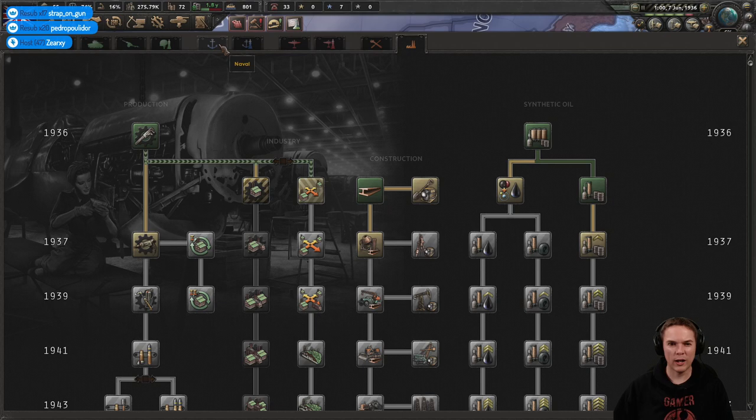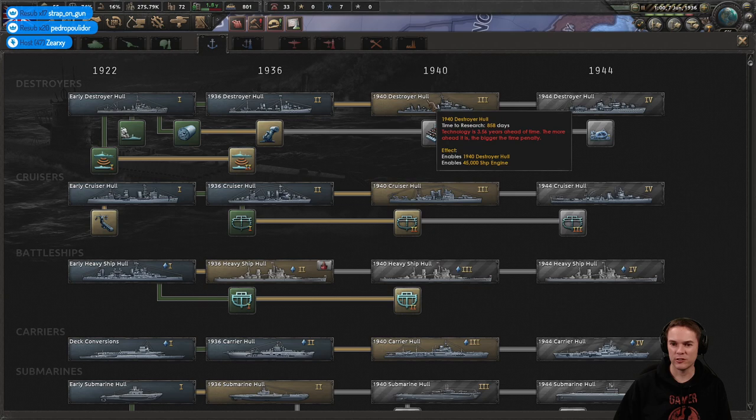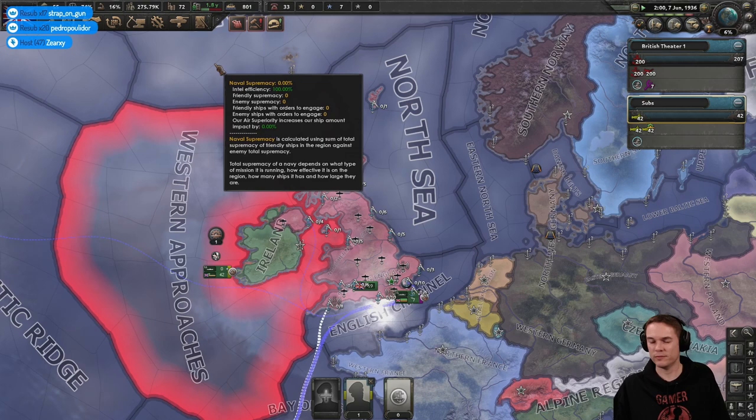I need 36 destroyers as soon as possible — these will be my escort ships. Once we've got these researched, we'll get some better depth charge throwers and extra sonars going.